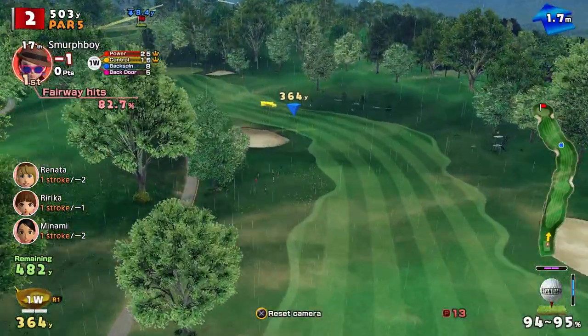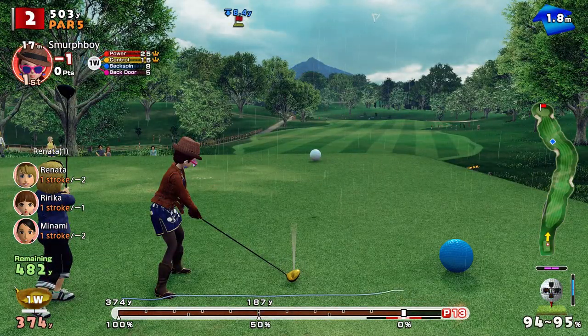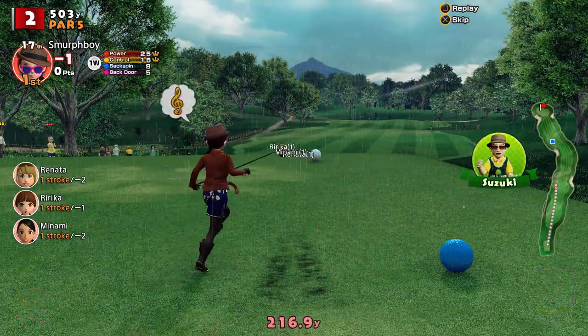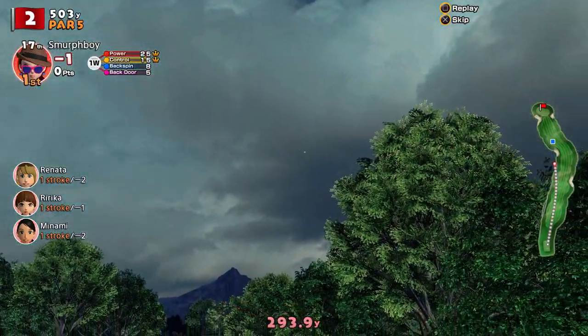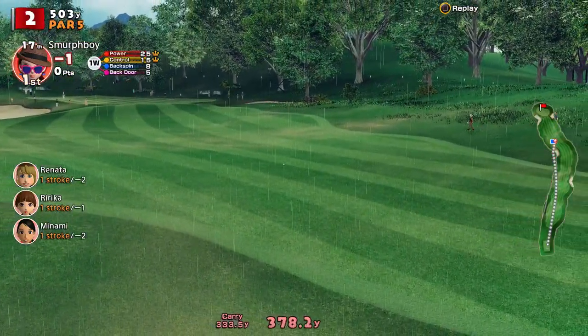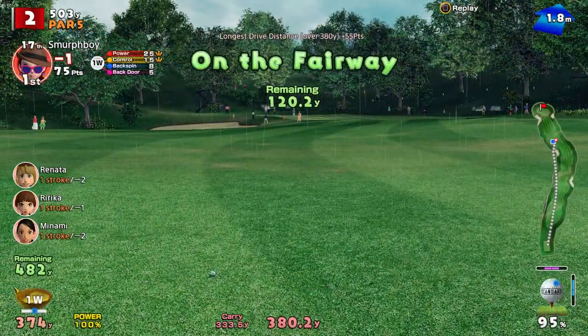On hole two, this is all about how much of this corner do I want to cut? I might be a bit bold — there's a real risk this will end up in that bunker. Nothing ventured. I think we've got it inside the bunker, just. I'll take that though, that's alright. So 1.20 to go.